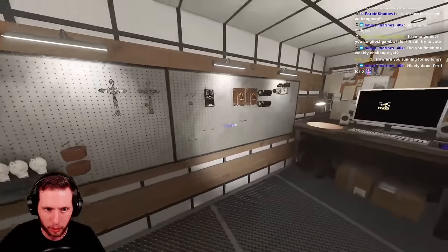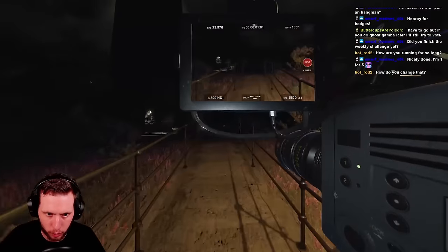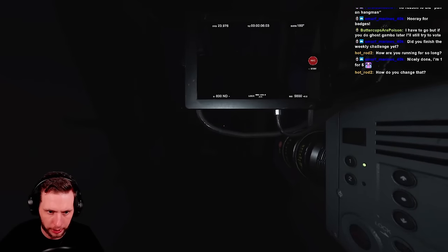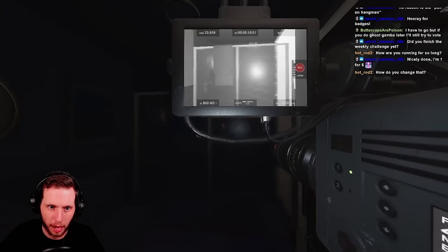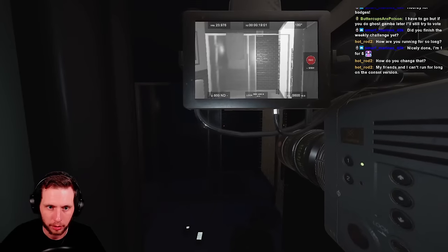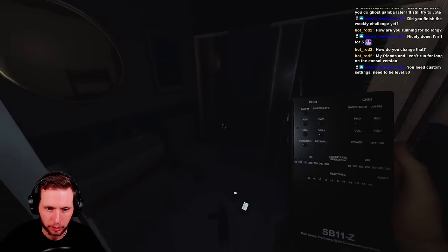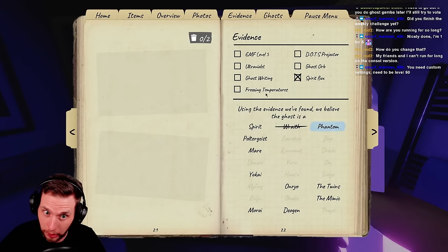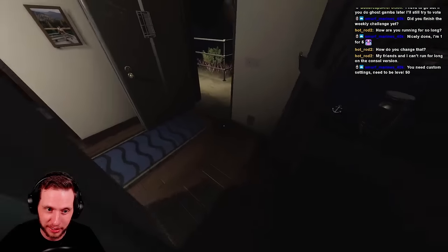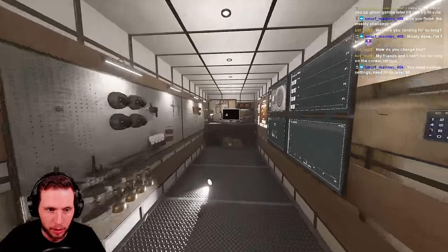We're going to need the photo cam here in a moment. I'll drop my flashlight since the lights are on. We're going to get all three evidences of course, so everything's fine. Alright — we can confirm this is the ghost room. Hello buddy, are you here? Are you close? Are you friendly? Okay, we have spirit box. There we go, we have UV. All we need now is dots or ghost writing. If it's a phantom, ghost writing is possible, freezing is possible, but EMF is not so we don't really care about EMF.